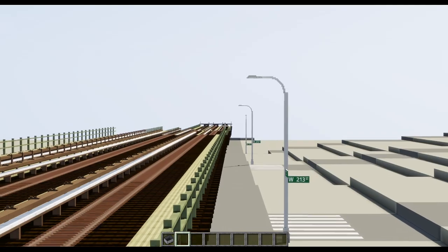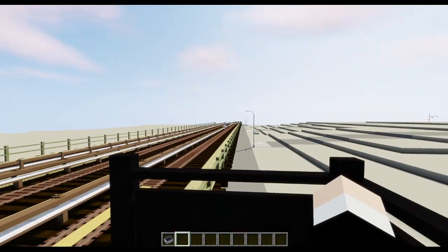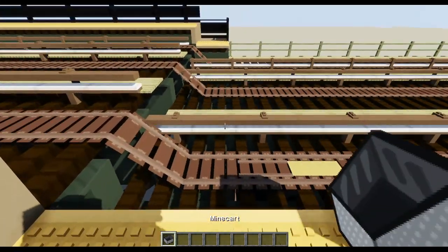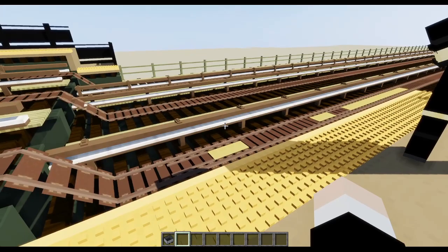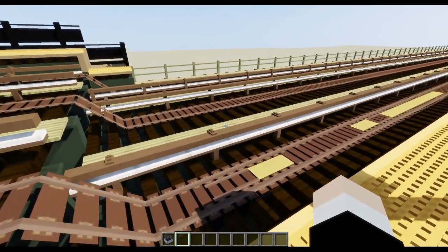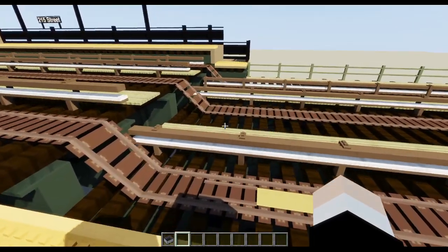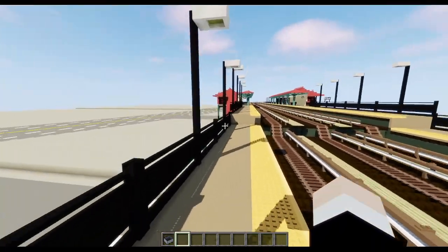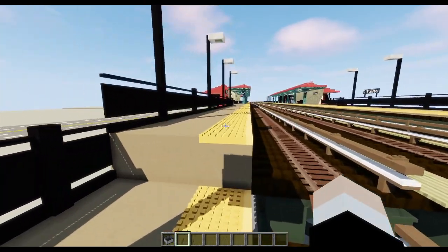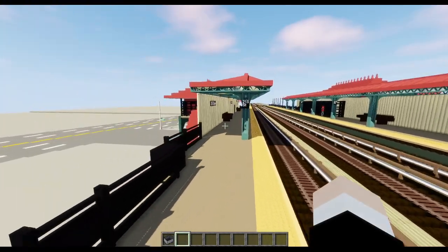There is a bit of a basin between hills, and it slopes back up a little bit to 207th Street. Let's play the announcement: 'This is a South Ferry-bound 1 train, the next stop is 207th Street.' So the next stop south is 207th Street.